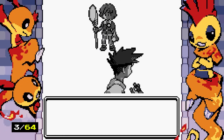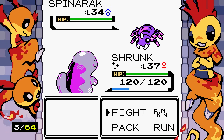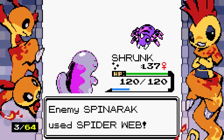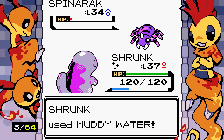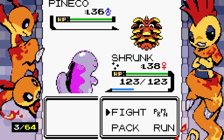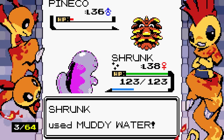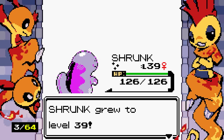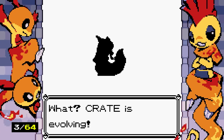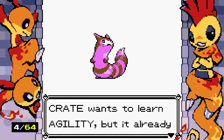Bugsy sends out a shiny Spinarak. Isn't this what normal Spinarak used to look like before they retconned it? We use Muddy Water. He then sends out Pineco — don't explode on me! He uses Spikes, but it doesn't pay off and he's gone. We receive what is definitely in the top 50% of shiny Pokemon.